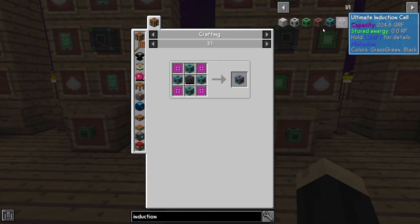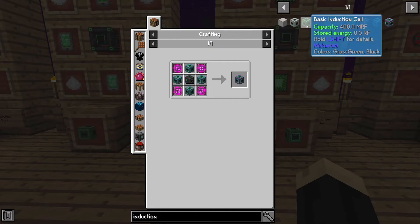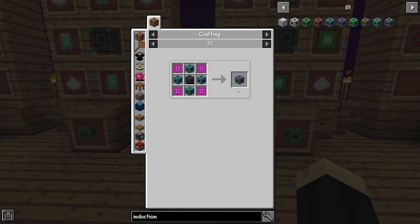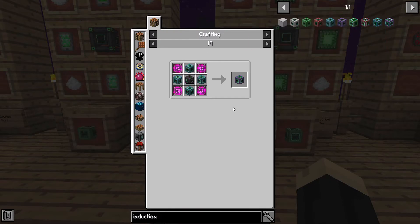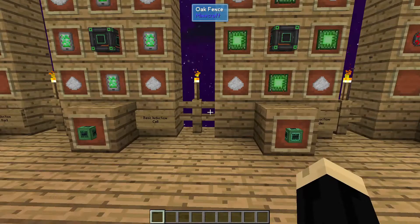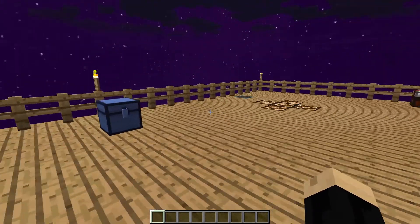You can mix and match these — they do not have to be the same level inside. So you can use a couple basics, you could have a couple advanced, that's fine. For my builds, I like to do one for one, so for every induction cell I've got a provider. I find that to be the best mix. You can use the more advanced ones if you don't want to use basics — we're just going to be using the basics for today's example.